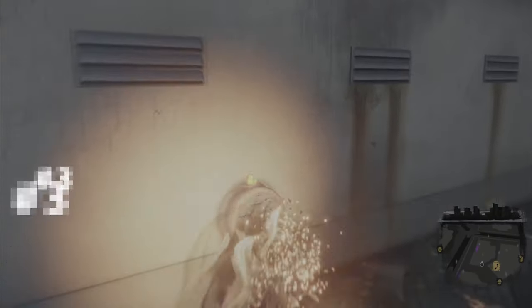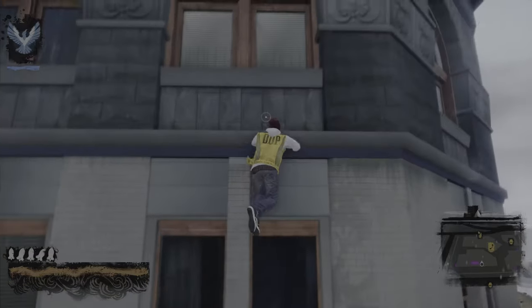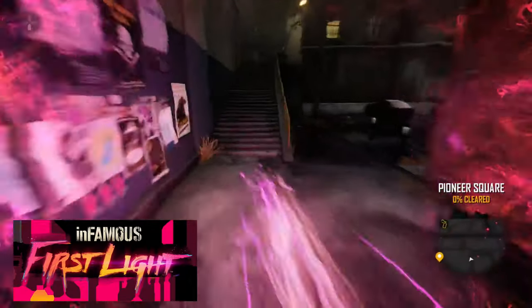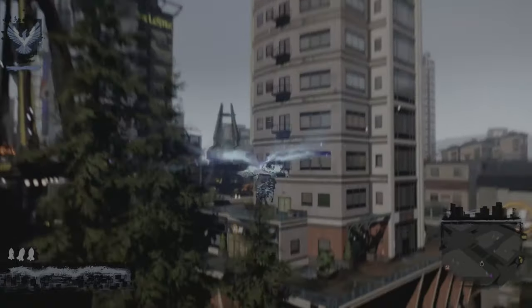Infamous Second Son and the standalone DLC First Light ramp up the traversal system to brand new heights with new conduit powers. Smoke in Second Son works similarly to electricity but without grinding, adding the ability to shoot up a chimney, which is extremely satisfying. The neon power is great — if you've ever wanted a Flash game, this is probably the closest you'll get. First Light ramps up neon speed to even higher levels.